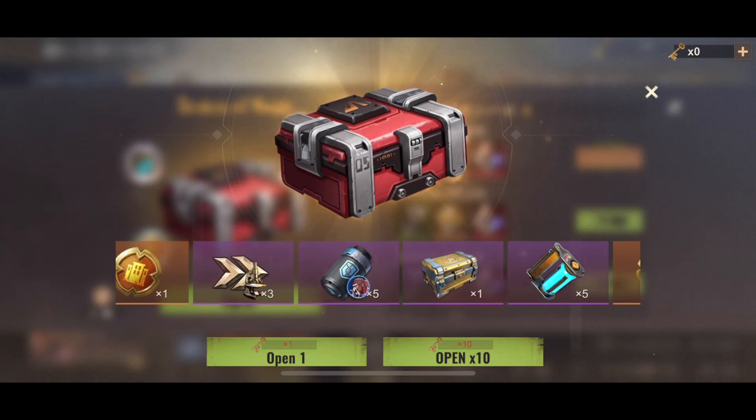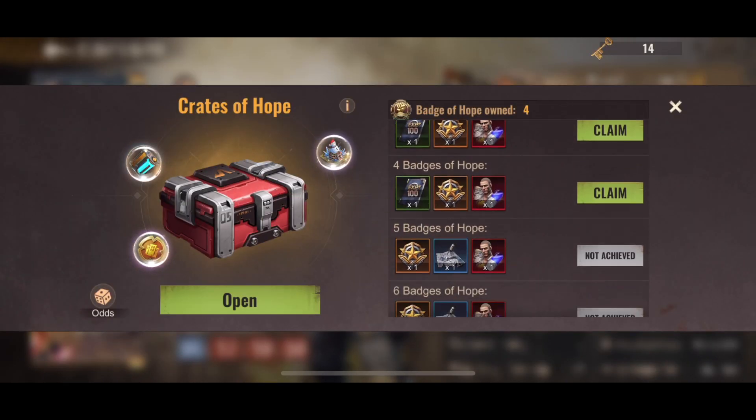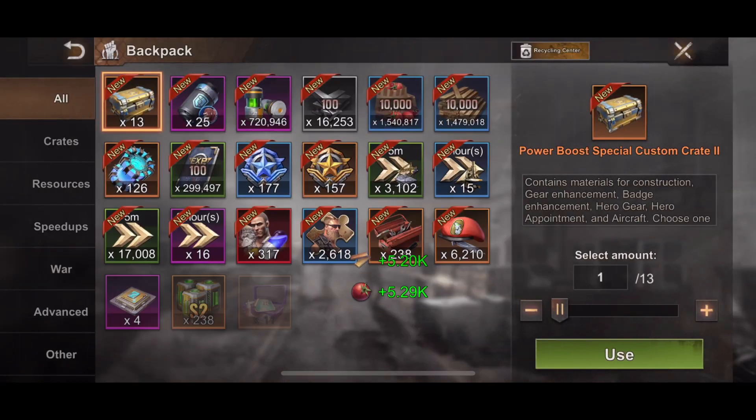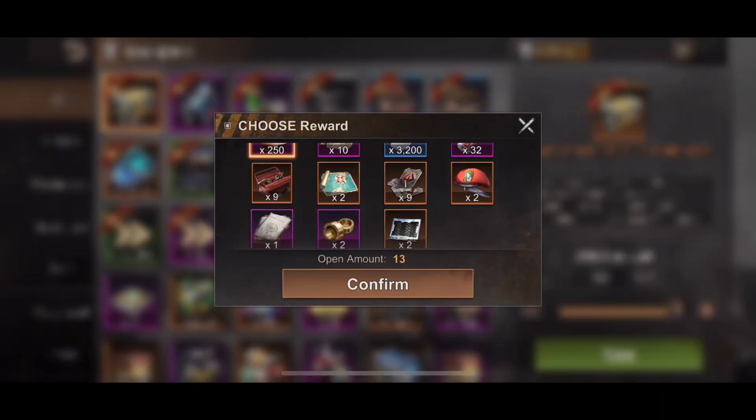Let me open one and see - oh, five plasma cores, five of these from one crate. Not bad, the variety of resources is nice. I don't know what they are going to do with all these generation fragments.